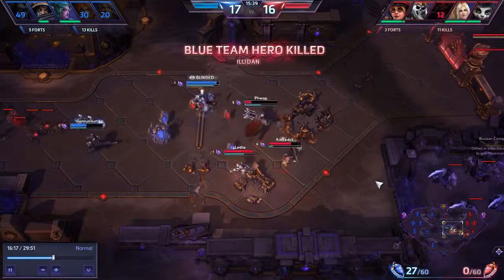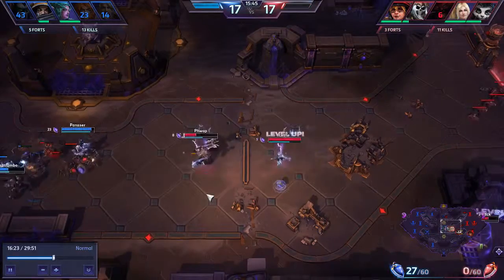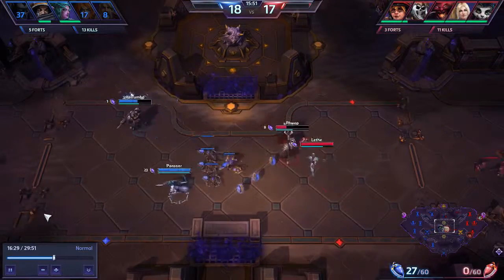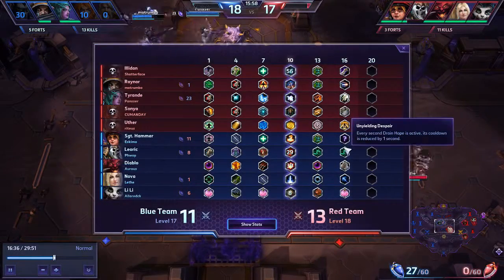Nova makes short work of Illidan when he follows a bit too hard. This is kind of where things turn. The level 16 talents definitely help us out a lot more than they help the enemy team.